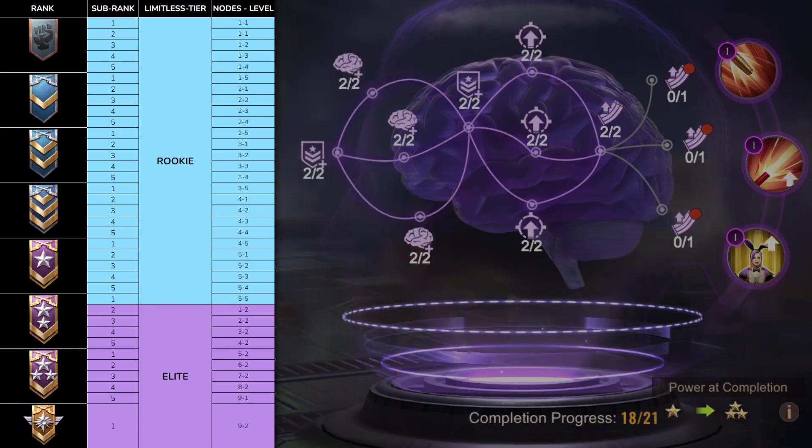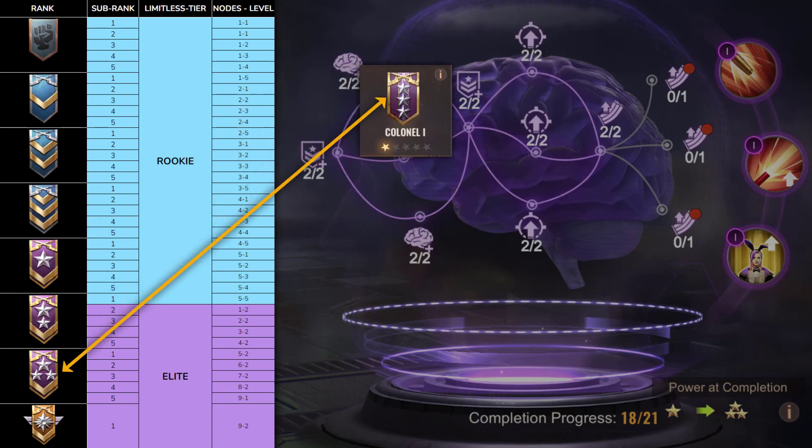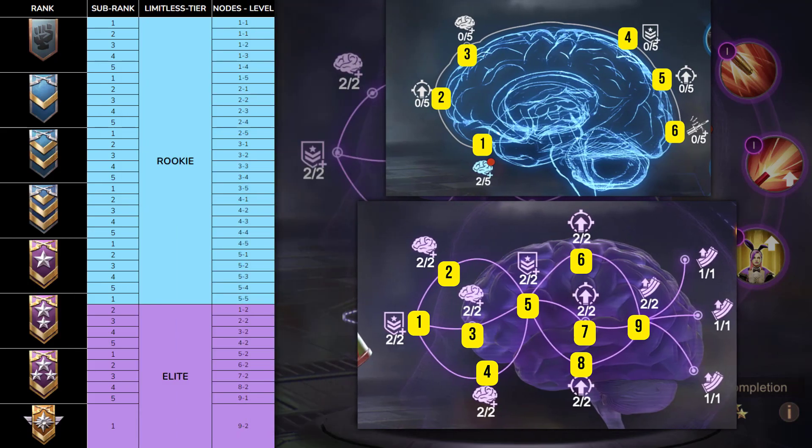Here's a little chart. The rank is the rank of your hero — for example, Colonel or General. The sub-rank is what you'll find in your hero's profile, represented by the little stars. The limitless tier column lets you know whether you're looking at the blue or purple brain. The nodes level is the result you'll get after conversion. This is the most complicated part to establish, but thanks to some players we were able to set up this table, with some parts completed by logical sequences.